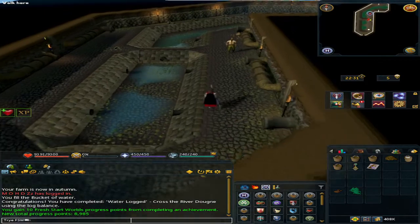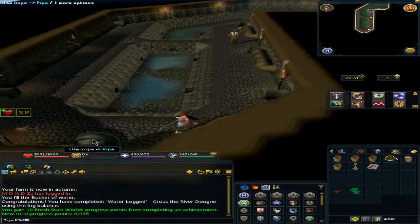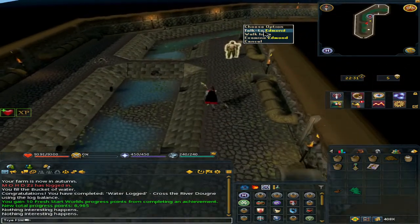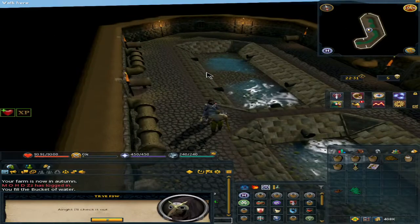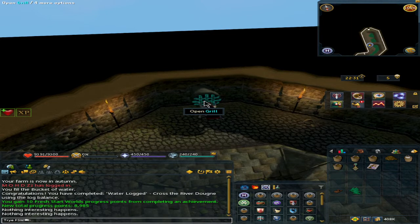We'll switch to Edmon. Afterwards we'll go back and use the rope on the pipe. After we have tried that, speak to him again. He says he thinks it will appear and that he will check it. So open the grill, which is very hard to click on, and the player will open it a little bit. Make sure you have the rope on the grill.